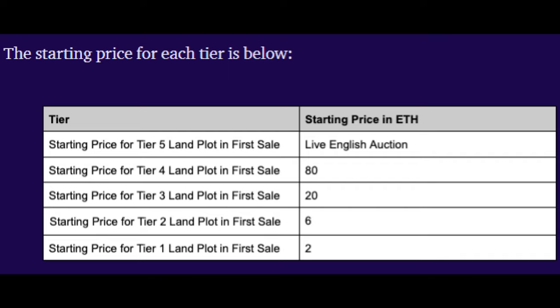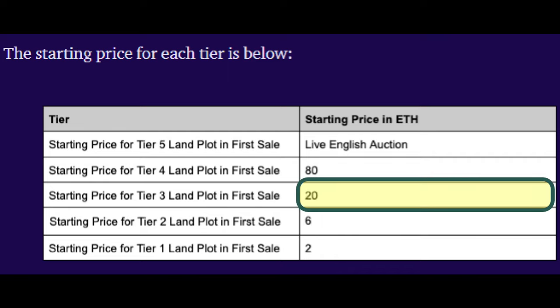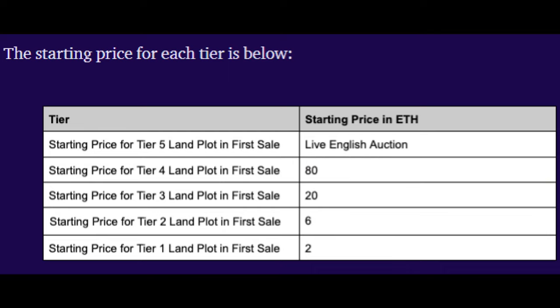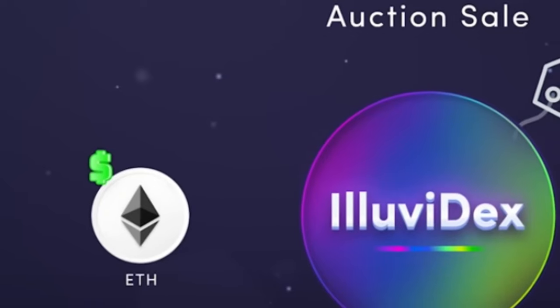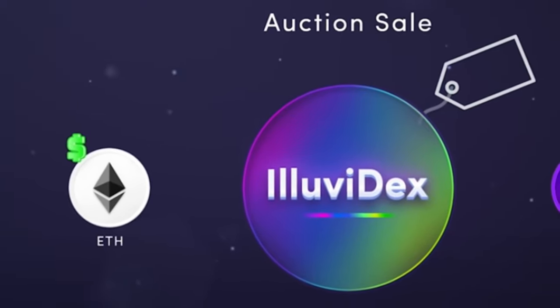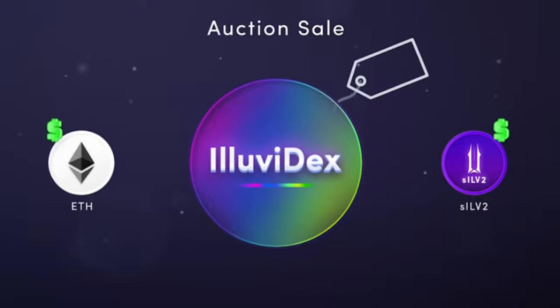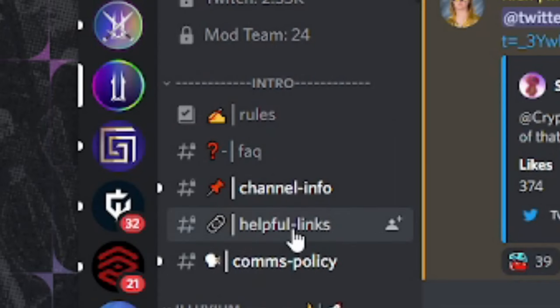In the auction, Tier 1 lands will start at a price of 2 ETH, Tier 2 lands will start at 6 ETH, Tier 3 lands will start at 20 ETH, Tier 4 lands will start at 80 ETH, and Tier 5 lands will be held in a live English auction format for everyone to tune into, watch, or bid. In order to participate in the auction, you'll need to either own Ethereum or SILV2 to purchase your Illuvium land.